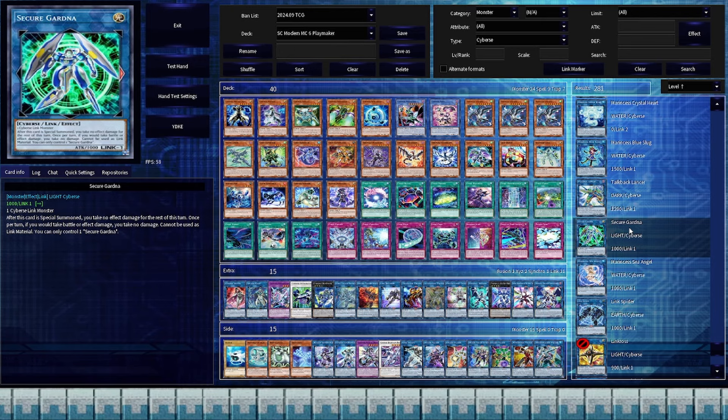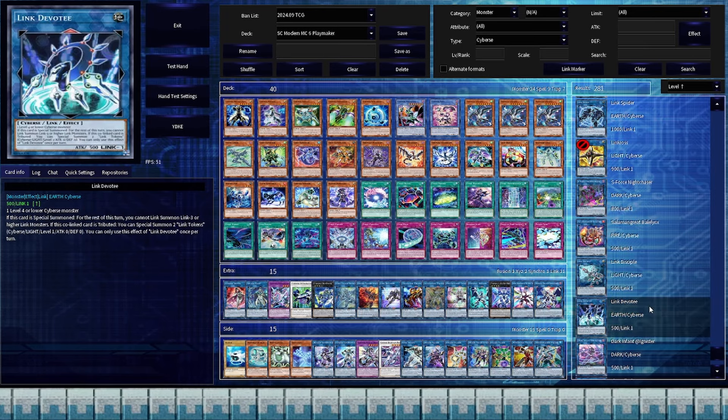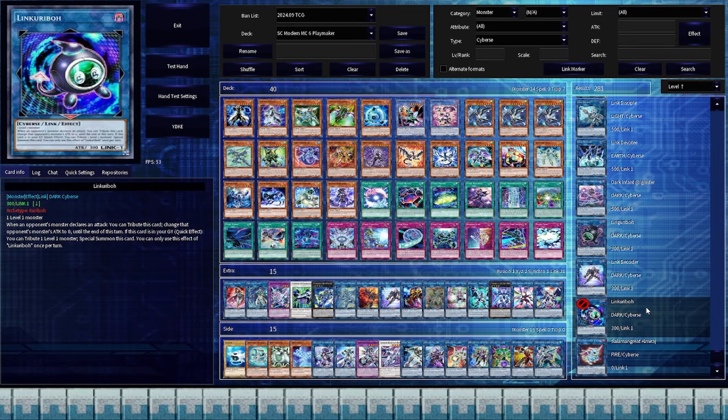Talkback Lancer's effect is super limiting. The better Link 1 Code Talker support is obviously Link Decoder. Link Disciple and Link Devotees simply use up too many cards for too little reward. And lastly, as sad as I am to say it, Link Karibo isn't here because it's banned. Thanks Snake Eyes. But if you play this deck in Master Duel, at least you can set Link Karibo as your mate.